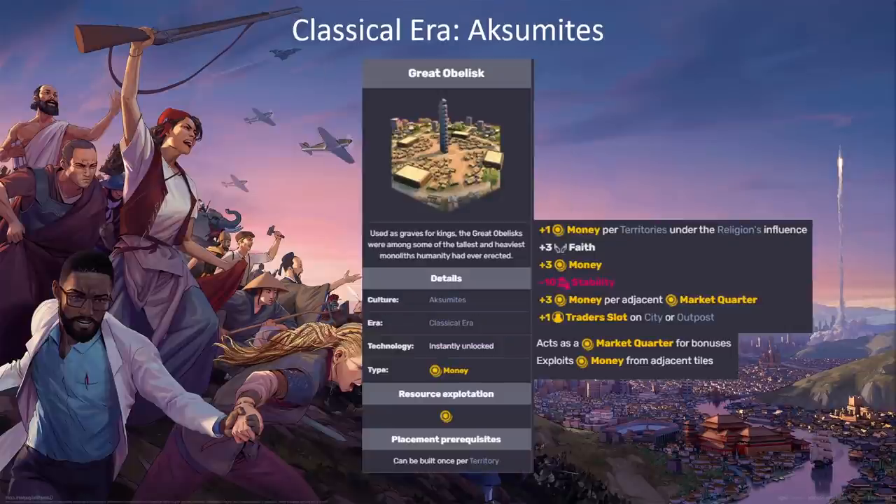Next let's talk about the emblematic quarter, which is actually one of my favorite emblematic quarters in the game — not necessarily because it's the best, but because of how it interacts with other mechanics. It provides a little bit of faith, a little bit of base money (five base money with the legacy trait), and like any other market quarter you get some money adjacency. But where the Great Obelisk really starts providing income is from the plus one money per territory under the religion's influence. So every territory where your religion is the majority, you get an extra one money. You would be surprised at how much money a Great Obelisk can generate — you'll generate more money from a small handful of Great Obelisks than from the Aksumites' legacy trait, even with dozens of market quarters.